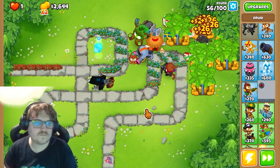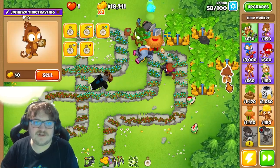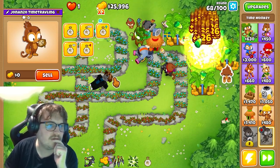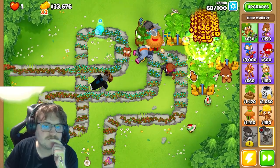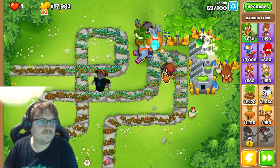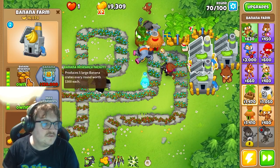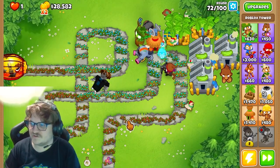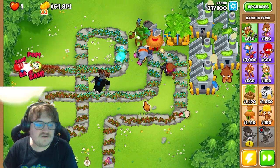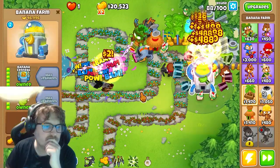There we go - 57,000. You can have this Time Master here or something. I'm gonna time travel a little bit. Alright, we have 3 banana farms now. That is upgraded to 4 path - it's actually so strong. I actually want to max upgrade one of my banana farms now, just for earning faster money.